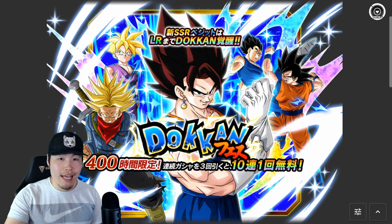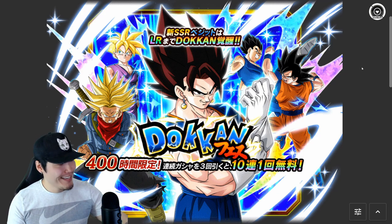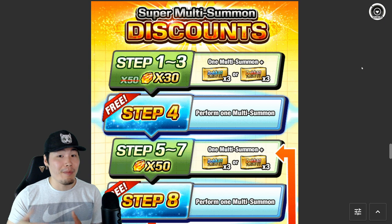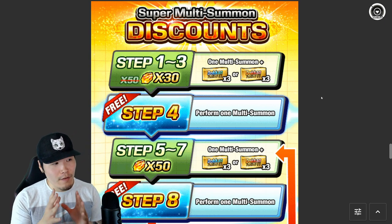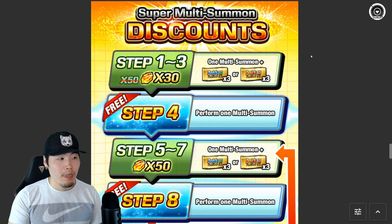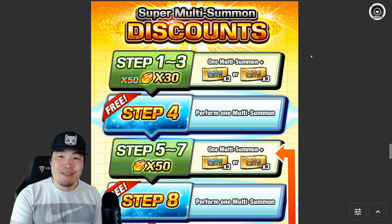JP never had this. These tickets for the dual Dokkan Fest banners, especially ones as insanely hyped as these, are basically the main benefit to being a Global player. And as much as people complain about Global Shaft and all that stuff, I think these tickets definitely make up for a lot of those things. Let's pop over to the step-ups from last year for the LR Super Saiyan 4s, and I do expect something very similar this year. Steps 1 to 3 were only 30 stones each, plus a free multi for step 4 — so 4 multis for only 90 stones, plus 3 tickets per multi for the stone ones. That's 9 tickets in total, almost another full multi. So you're looking at almost 5 multis for 90 stones on each banner. That's insane.